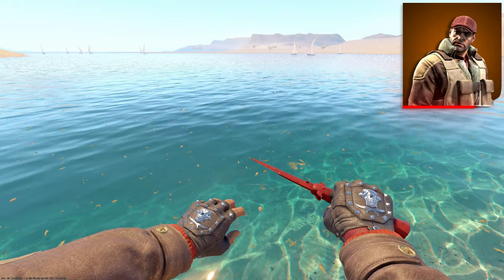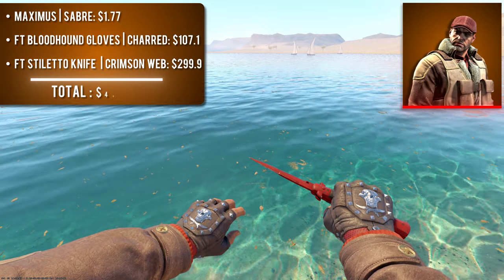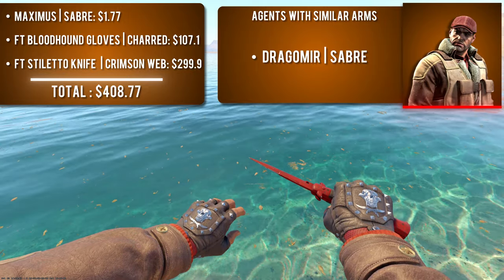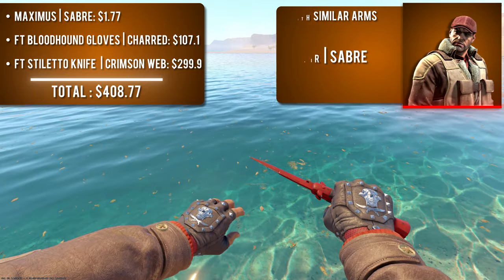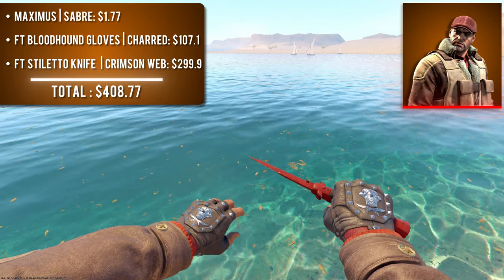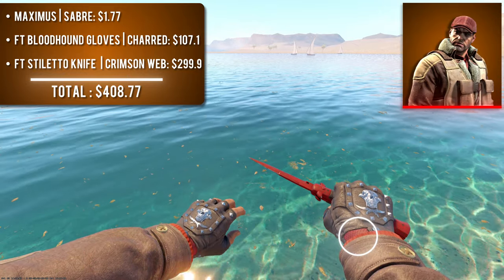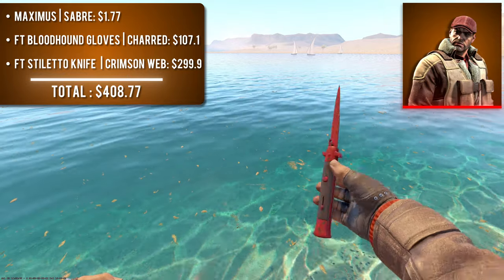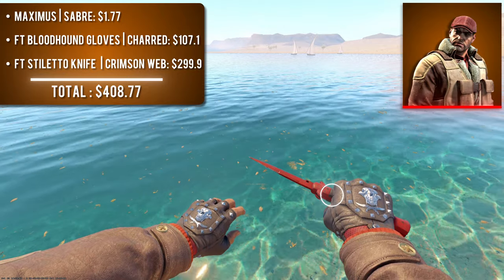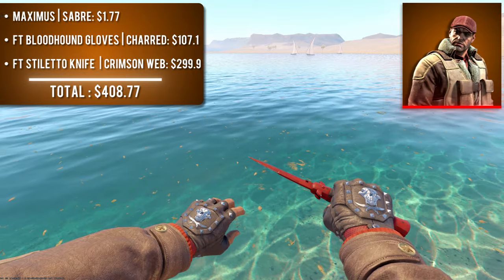The third combo features agent Maximus Saber with field-tested Bloodhound Gloves Charred and a field-tested Stiletto Knife Crimson Web. Two agents share these brown leather sleeves with a red sweater accent, but Maximus is cheaper. The Charred gloves match this combo extremely well — the red sweater overlaps with the red mesh accents on the gloves creating a seamless look. The Stiletto Crimson Web finishes it off perfectly, with dark red tones and a dark brown handle. You can pick this up for just over $400.